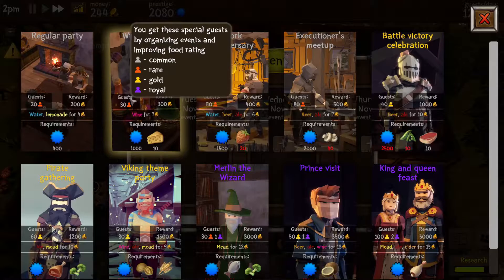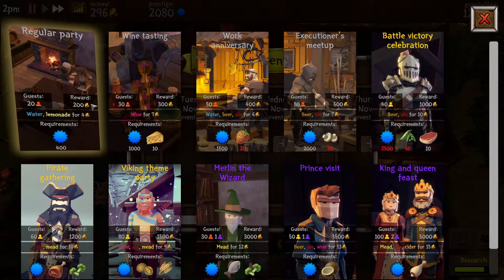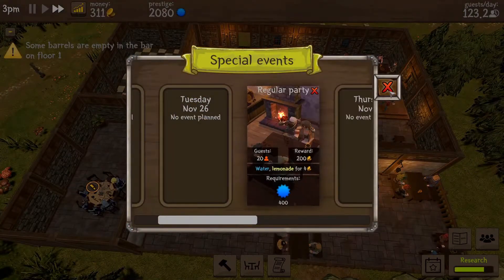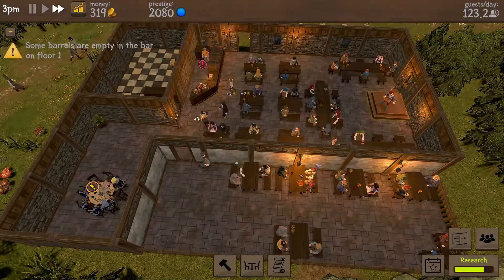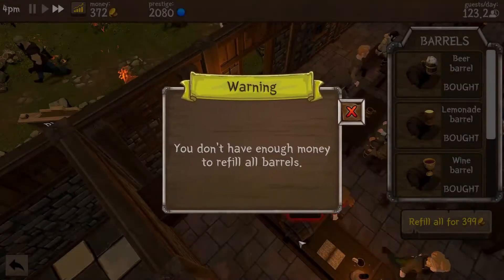We've got some cheese now so we can get 30 guests. Can we change an event midway through? We'll do the lemonade one just because it gives us 20 rare guests, which should help. I'm not convinced about these parties and shindigs yet, but we will definitely be keeping an eye on them.